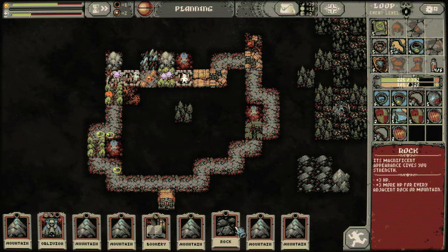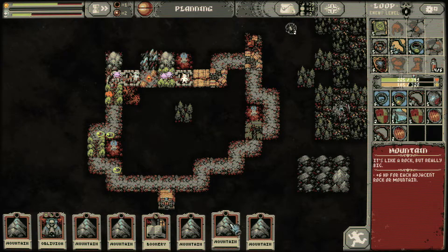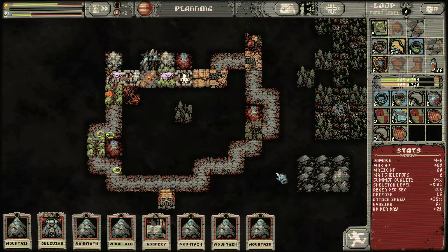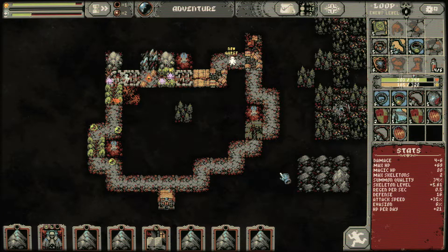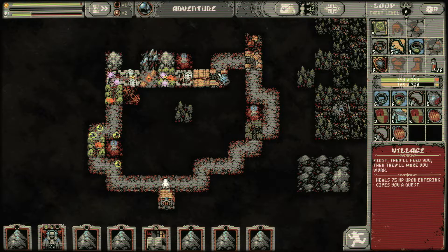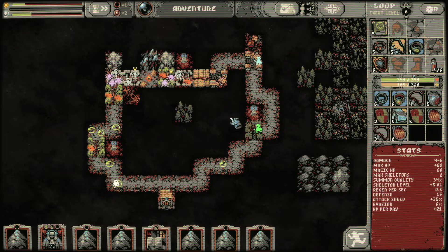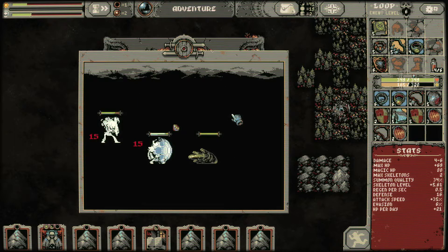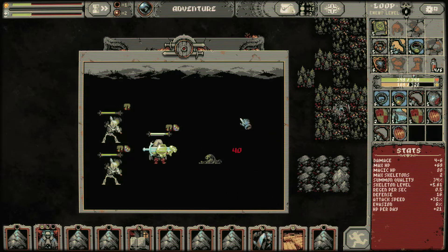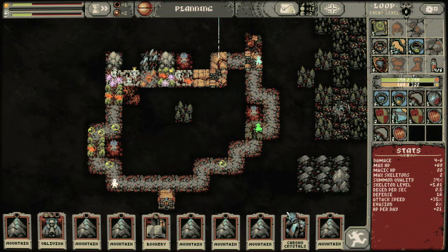Magical amulet over here for attack speed and summon skeleton level — that is pretty good. The defense is kind of nasty but we'll go with it. We have a bunch of mountains that could give us a bit of extra HP. We have our first quest. Oh wait — these are the things that give us quests. That's why I haven't been getting quests, because I just don't have these. I forgot about that. That's why we just don't get them — because we don't have villages. The game just hates giving me villages.